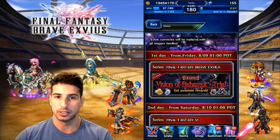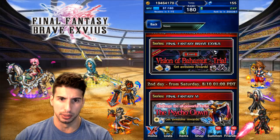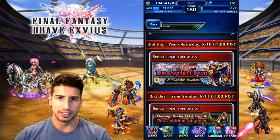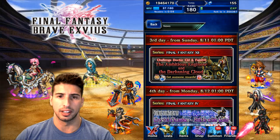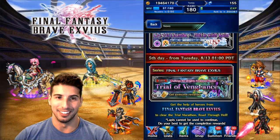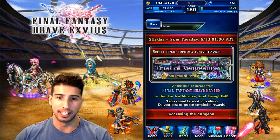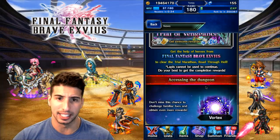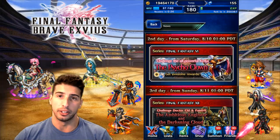Event currency will be replaced with Gil Snapper family. Day one: Vision of Bahamut Trial — it was really tricky before, but now with super strong units and a good AoE magic cover tank, it's going to be super easy. Day two: the Psycho Clown — you guys are going to fight Kefka. Day three: Final Fantasy XII's Ambitious Engineer and the Darkening Cloud — not that bad. Day four: Cain from Final Fantasy IV. Day five: Asiko again. Every single day you'll have one boss to fight, and if you're newer to the game and didn't do this the first time, here's your chance.